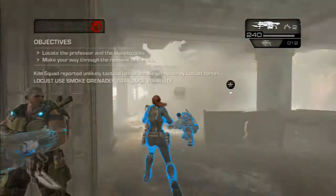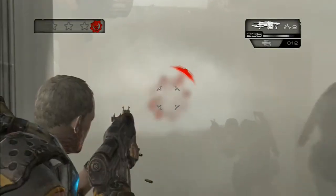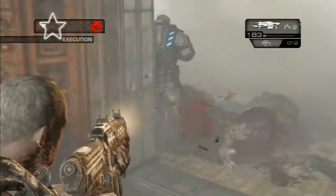As soon as you walk past that couch, there will be three enemies that will charge you. You want to make sure you take them out. That's why I grabbed the Retro Lancer — it's strong and good at close range, so taking these three out is no problem at all.